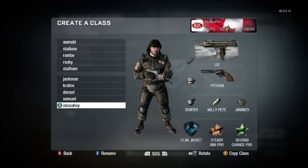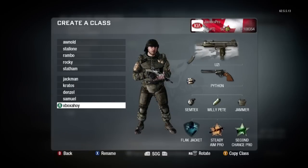Next we got XboxAhoy. Not only is this class one he recommended in the CoD Elite videos, he's a manly man too. He made the videos for the CoD Elite beta. He's got Second Chance Pro in there, which is just awful, but he did it. I switched out the C4 for the Jammer. But he was the one that suggested the Extended Mags on the Uzi, and I went with it and I really like it.